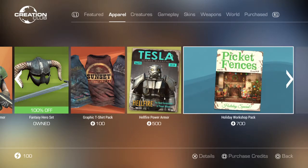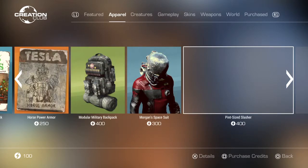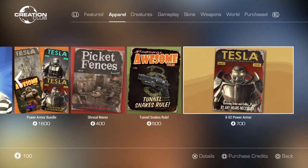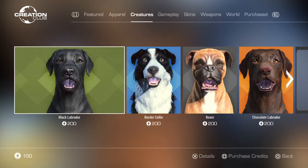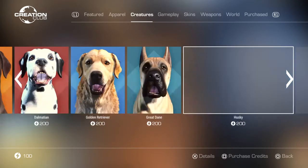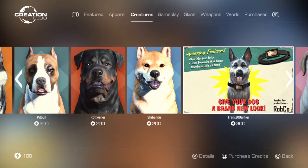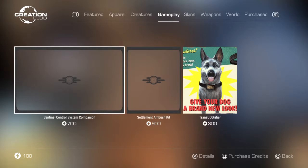Hellfire Power Armor, Picket Fences, Tesla - we got some cool stuff here. Just looking at what's new. Okay, the dogs - Great Dane, Husky, Pitbull, Rottweiler - give your dog a brand new look. Gameplay.